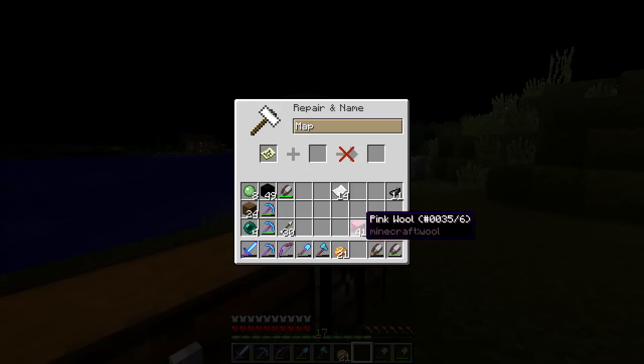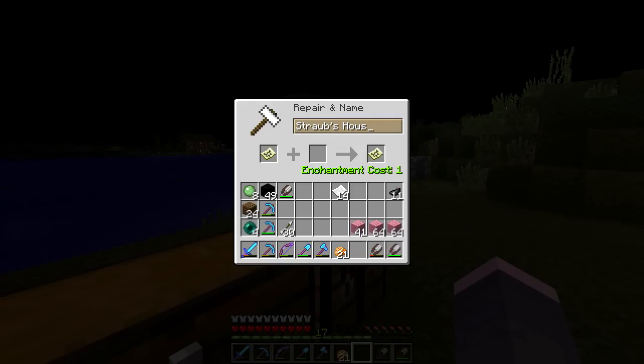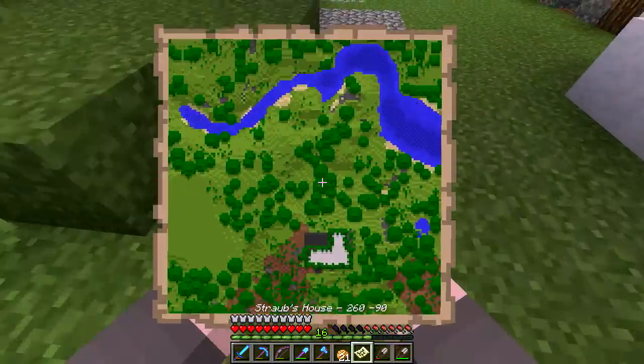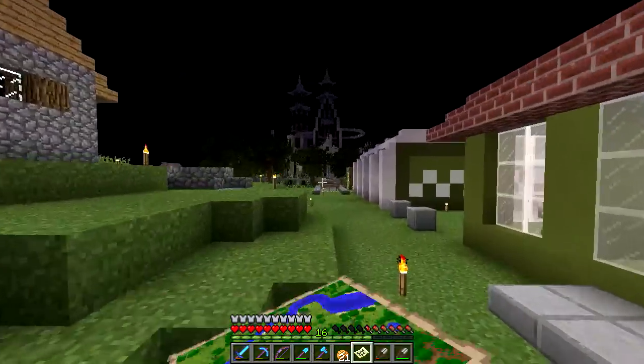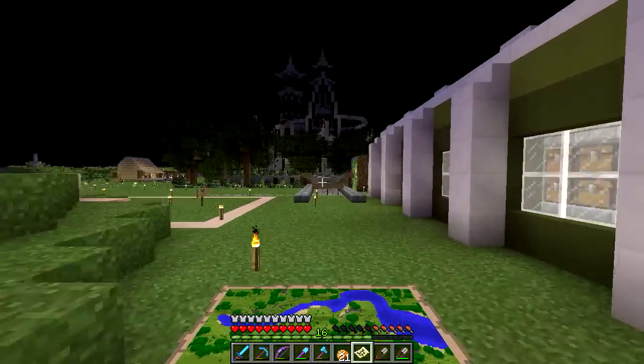All right, cool. Yeah, I'm right back here at spawn. I'm going to quickly rename my map to Straub's House and then go to the anvil. What was it - X260 and then negative 90. There we go. Straub's House, and then we can look at that - there's my house on the map there. And then I'm just going to toss it into the chest really quick, and then I will show you guys the brand new shop.